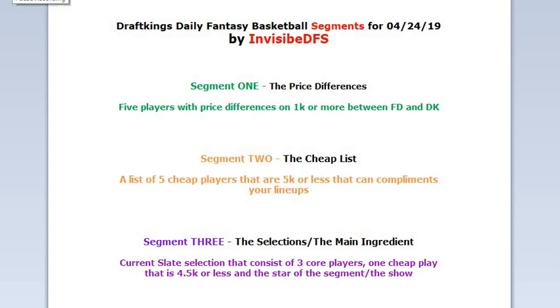What's up, good morning guys, welcome to DraftKings defensive basketball segments for April 24th, 2019. I go by Invisible GFS. For tonight there is only a two-game slate, so basically it's only one segment for this show — the selection, the minute gradient segment — where I'm gonna give you guys my three core players, the cheap play, and the star of the segment.